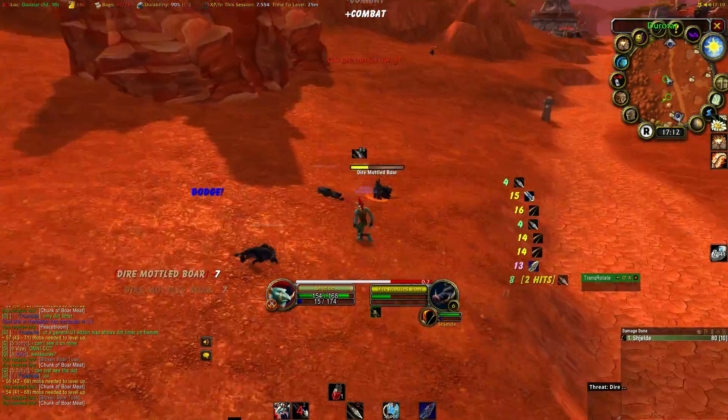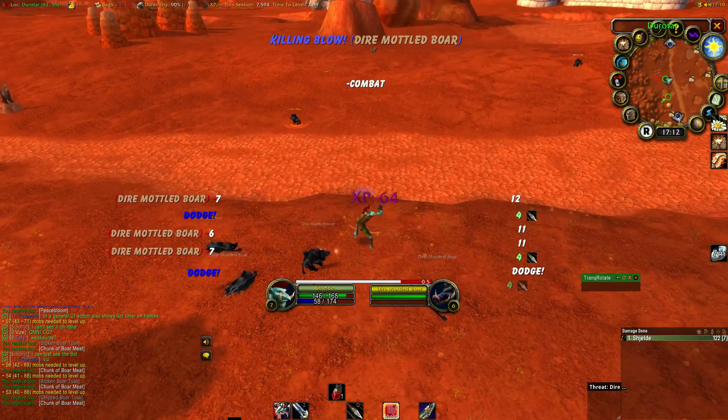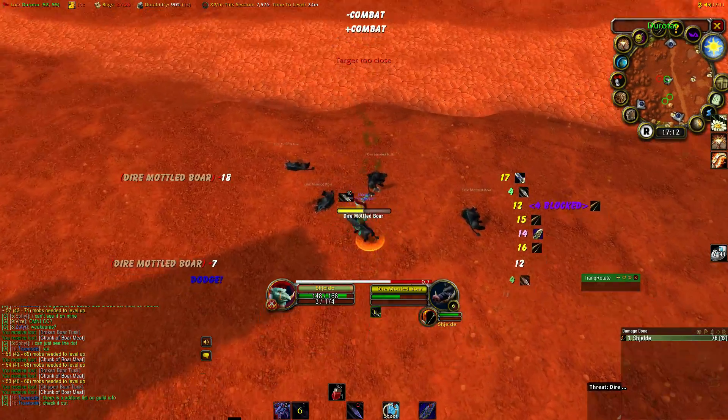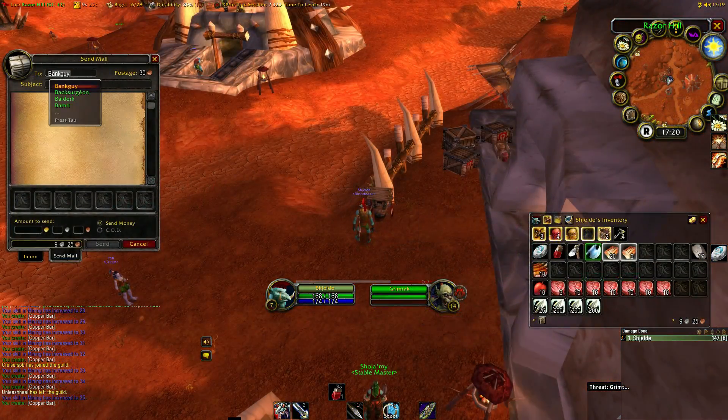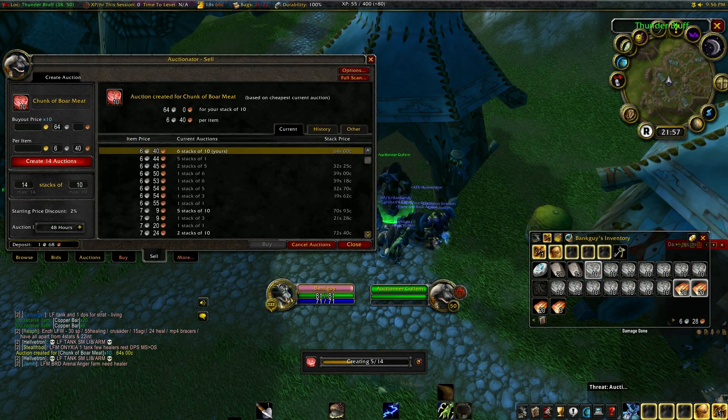Make sure both herbalism and mining are above level 50 before you reach level 10, where we move on from this area. When you reach skill level 50 in mining and herbalism, you can learn journeyman mining at Razor Hill and journeyman herbalism in Zenjin Village or in any major city. Whenever your bags are filled, make sure you send anything of value to your bank alt so he can sell it on the auction house.